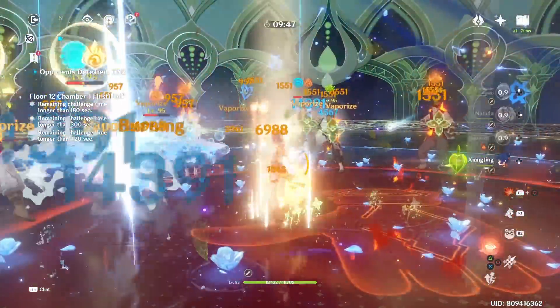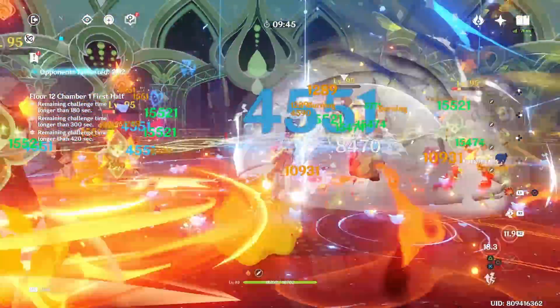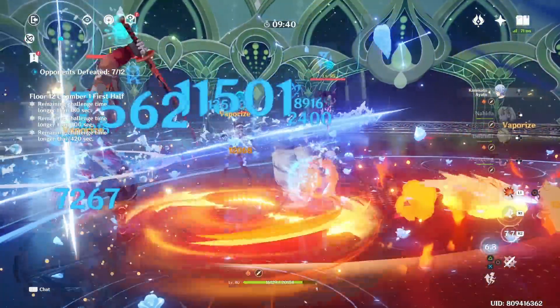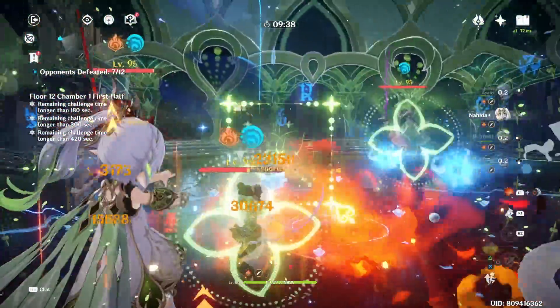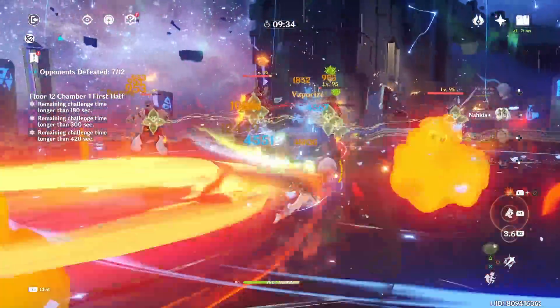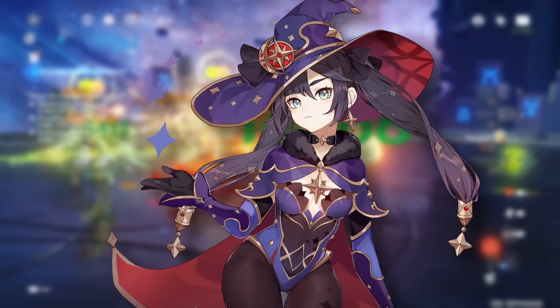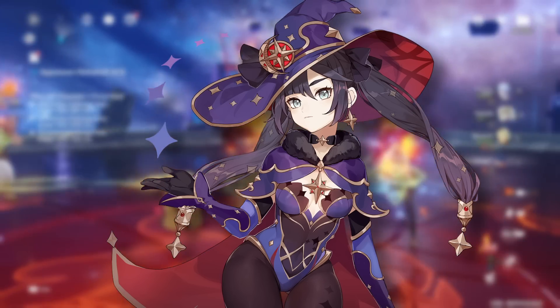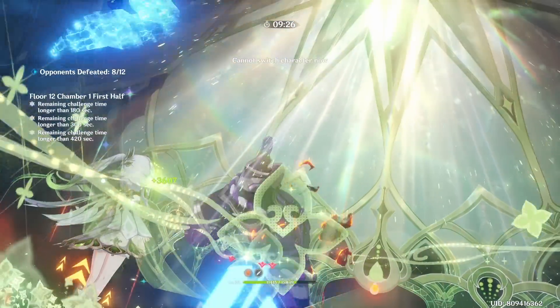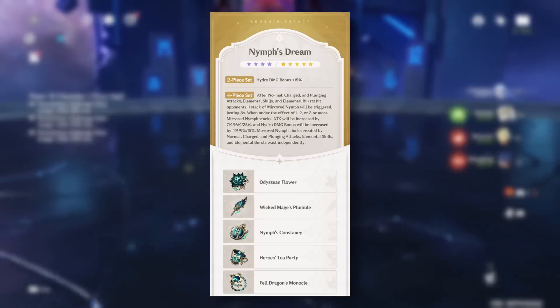Another character who can make use of this pretty well is Ayato. Even though he's not fully scaled off of attack percentage, he can still benefit from it, especially with the hydro damage bonus — it gives him an overall stat boost to his E skill as well as his burst, making it a bit easier to run these artifacts even when focusing on building him as a burst support.